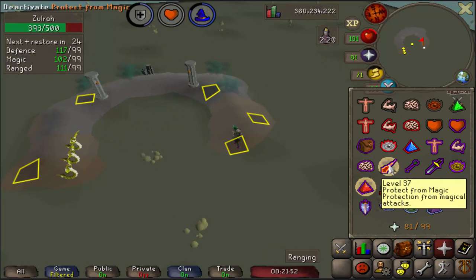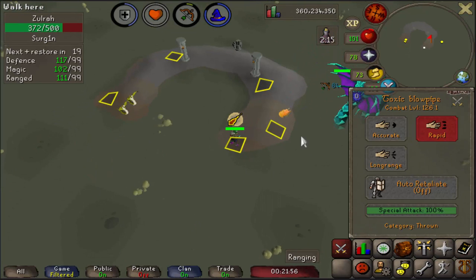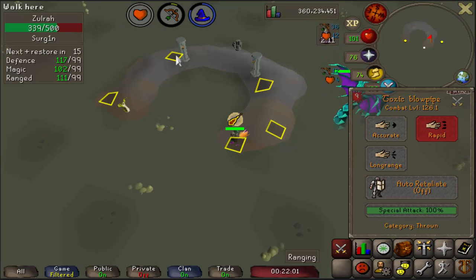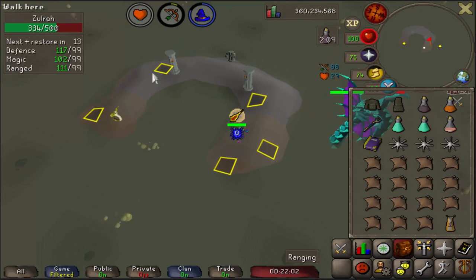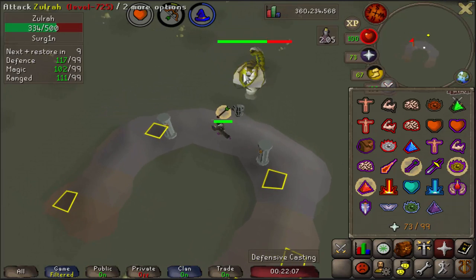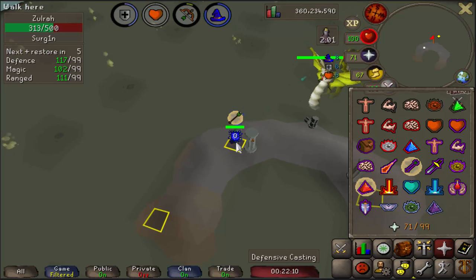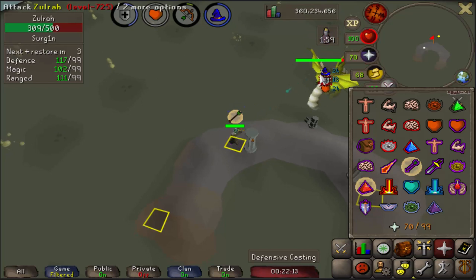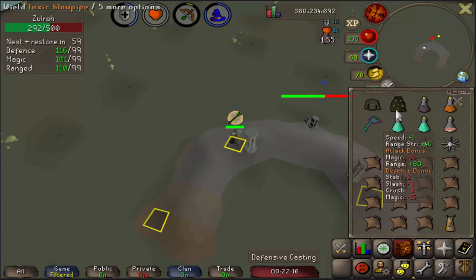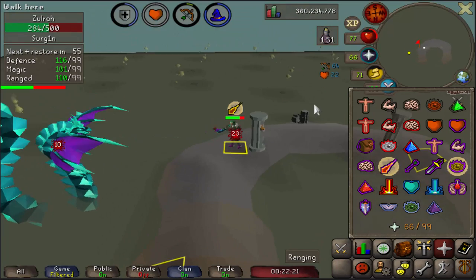Now there's a Blue phase — switch to that, throw on Eagle Eye, and watch your health during this. Just five attacks. Then throw on your Mage gear for a Green phase, and make your way to this square — we're going to chill here for two phases because after this it's going to be another Blue phase. Switch to your Range gear right now, throw on Protect from Mage, put on Eagle Eye, and go to town — use your specs here.